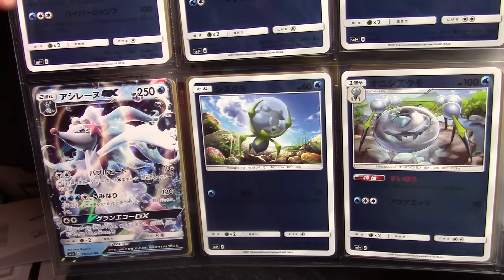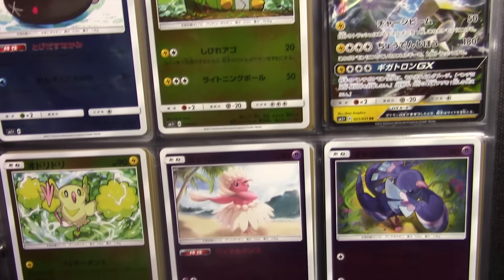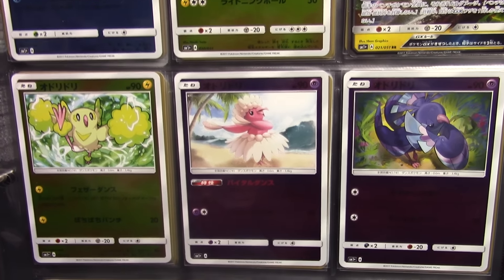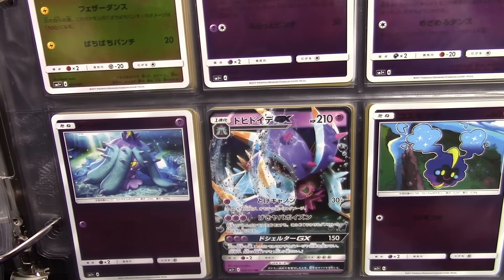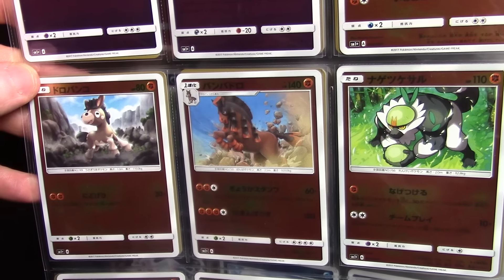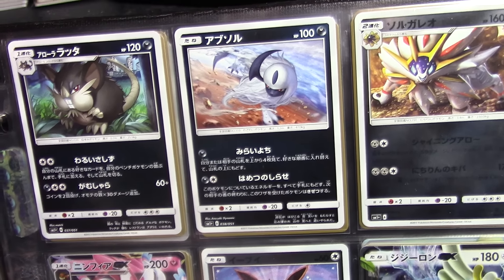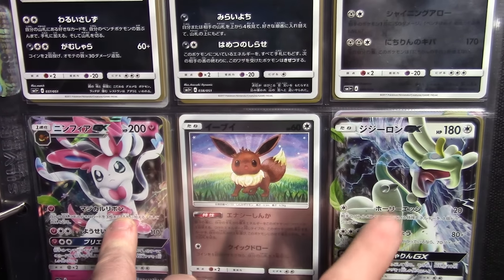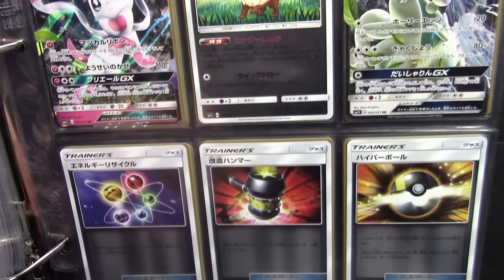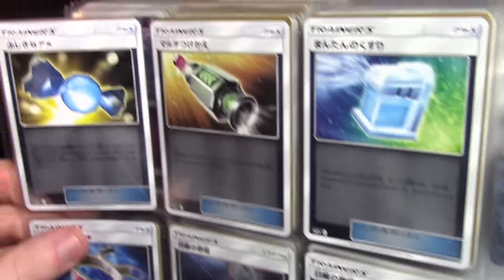This gives you a good idea of what a 51 card set will look like. There's the Primarina GX right there and the Vicavolt GX. There's a Toxapex GX down at the bottom, Cosmoem, Lunala — pretty cool that they printed a Mudsdale in this set. We got Sylveon GX and Drampa GX right there.